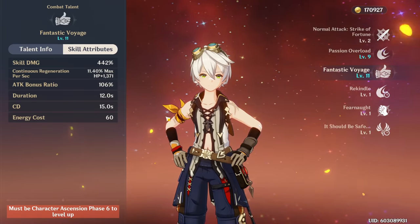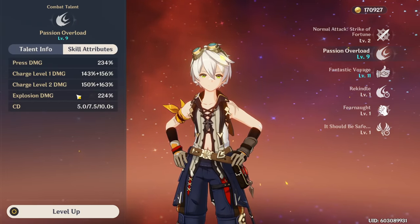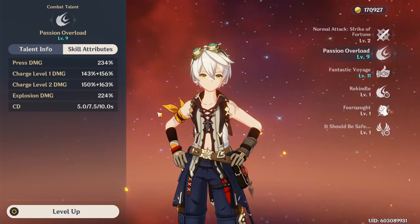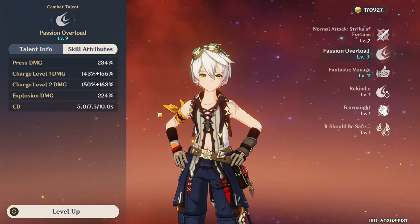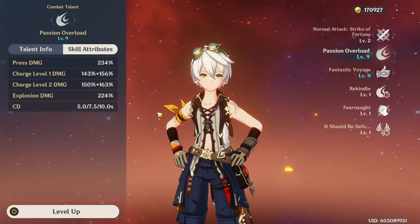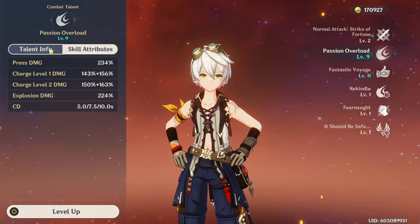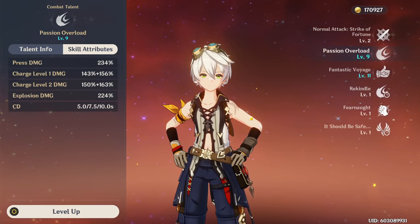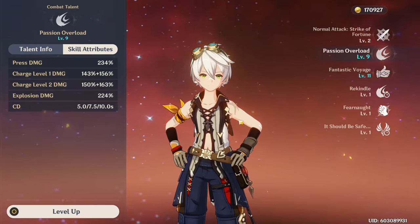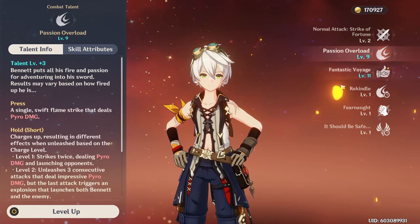His elemental skill, Passion Overload, has a very low cooldown if you don't charge it. I almost always recommend just tapping it because the cooldown is lower and it generates the same amount of particles — so charging it is generally never worth it. This ability will generate pyro particles pretty fast, which is great for a Xiangling or pyro carry who needs them, and also helps Bennett get his burst back.